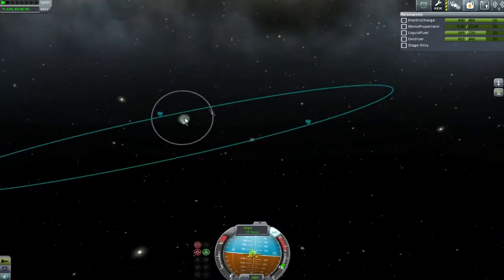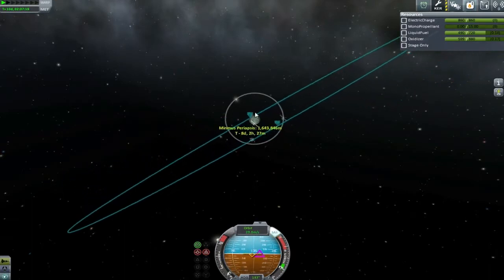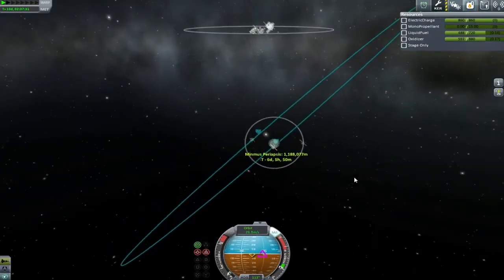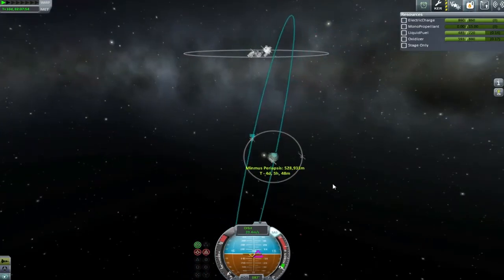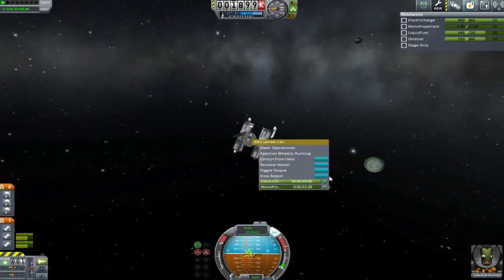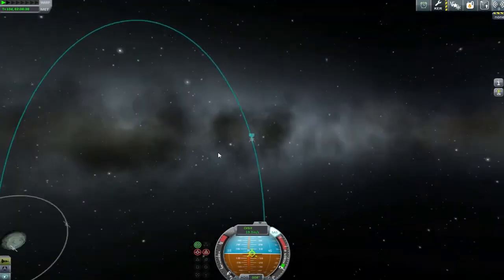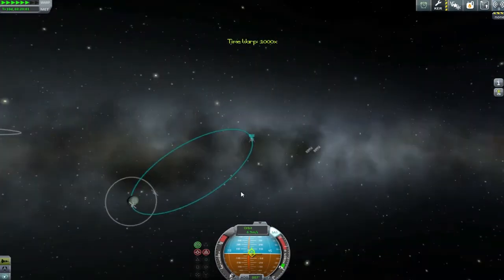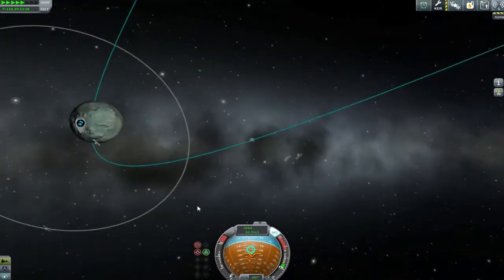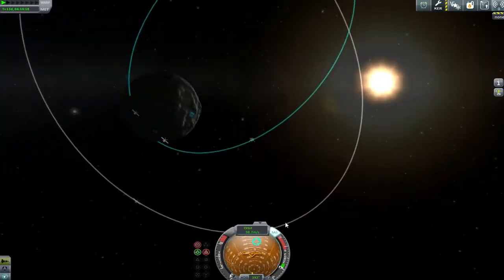I think the best way to deal with this is to circularize myself first and then sort out what's going on. I kind of feel like this might not be the best option, but we'll see. By tracking around with this little yellow triangle and also nudging into the retrograde point, I managed to keep my periapsis at a reasonable level and get myself into a beautiful polar orbit.